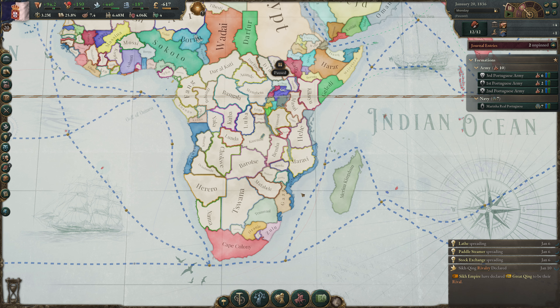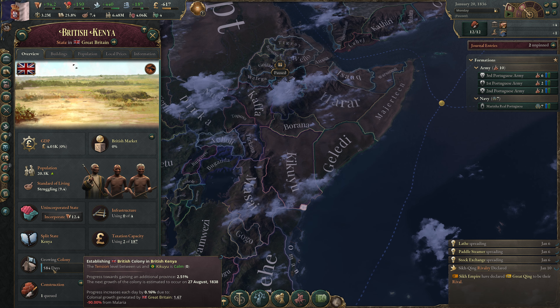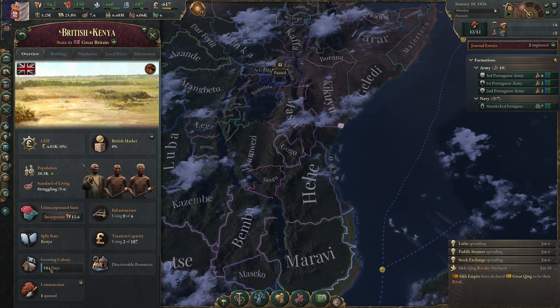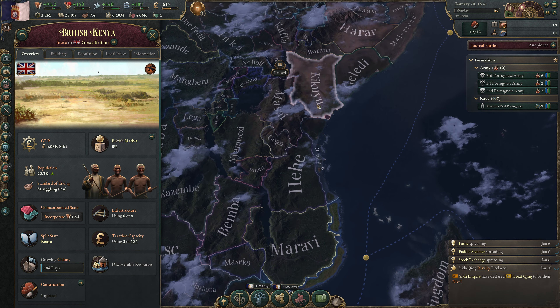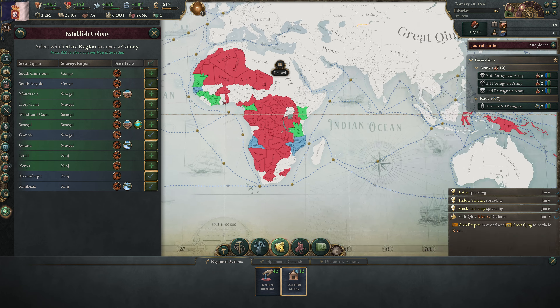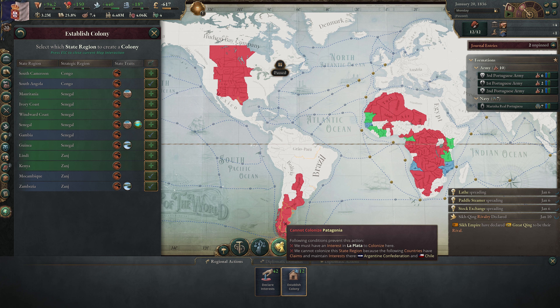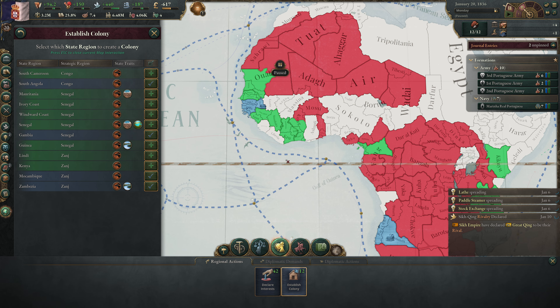Let's look at the diplomatic lens. There are essentially three ways to manage things: state by state, through the various lenses that let us take actions and change map coloring. In the diplomatic lens, under regional actions, we can declare interests. The colonization mechanic means every set number of days we gain 0.1 colonial growth generation from pops in incorporated states — 0.2 with level 2 institution. That gets translated into colonization, which then suffers a 90% malaria penalty.